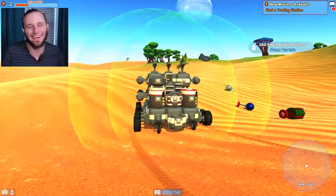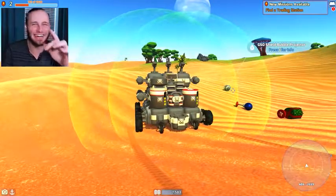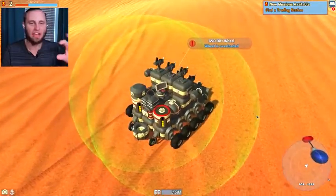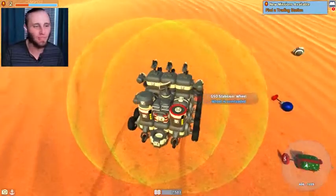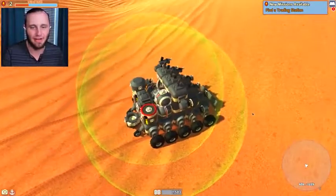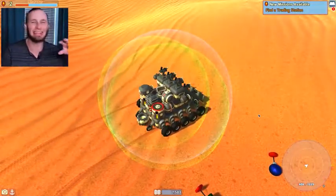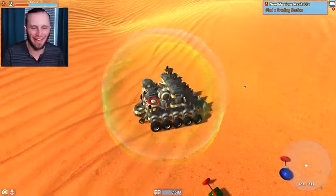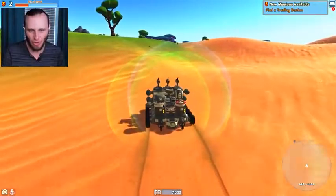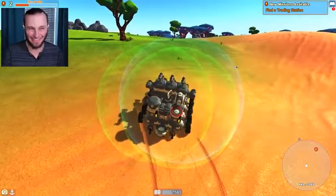GSO shield bubble! Oh ho ho ho ho! I remember this. This right here is the best item in the game. Check this out — you see how I have the green bubbles around me that heal me whenever I take damage? When I take this and attach it — watch what happens. I get a blue bubble. No bullets can pass through this blue bubble. Let's go back to the station — I want to find another robot that will actually shoot at me and show you this.